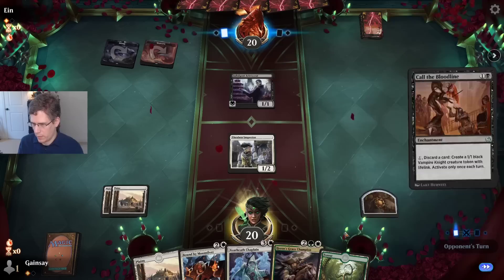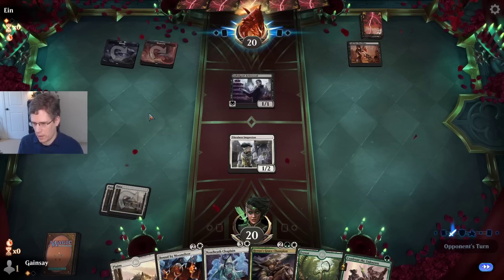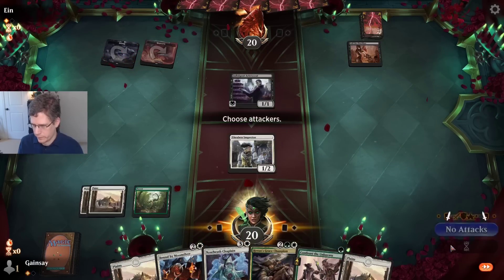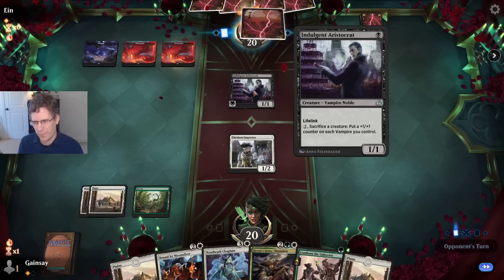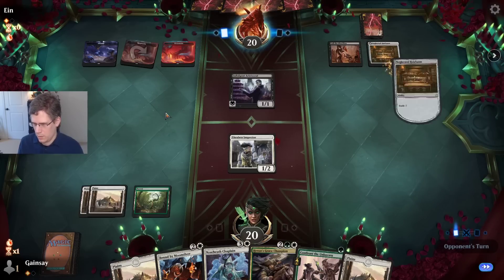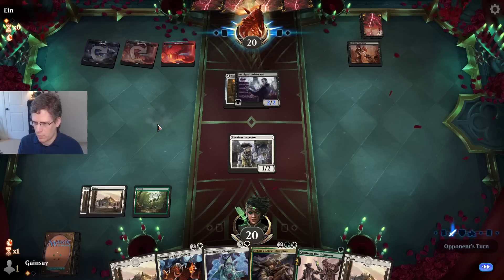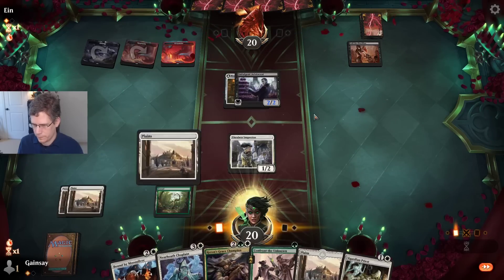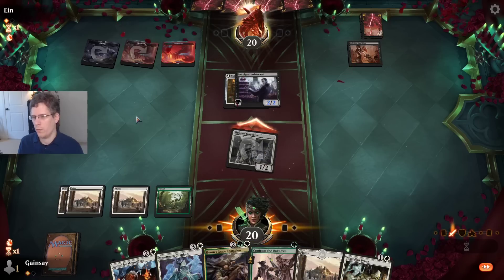This would be so much better if it prevented the things from being activated as well. This is going to be a hard setup to beat if they draw a bunch of Madness cards. Call the Bloodline plus Indulgent Aristocrat is rough. I guess I have the Purge to get the Aristocrat off the board — I have two Purges in my deck and a Rabid Bite, and I'm about to get really lucky. Nope, I didn't get really lucky. It's sad.